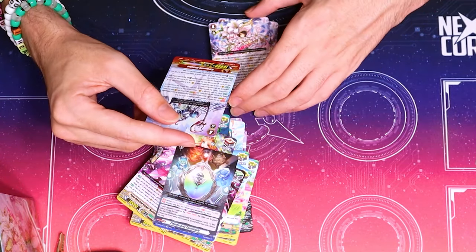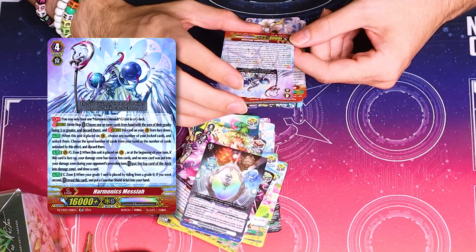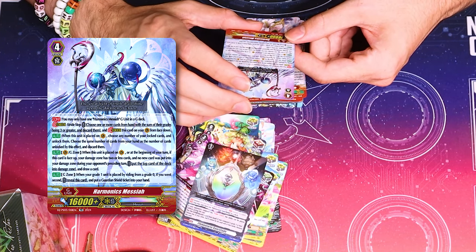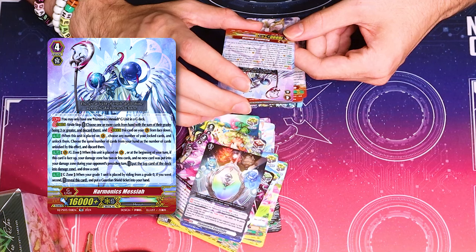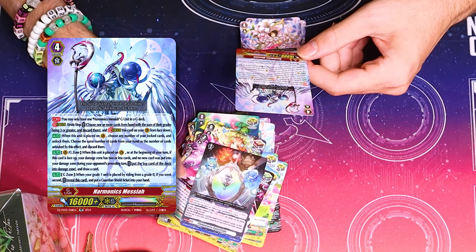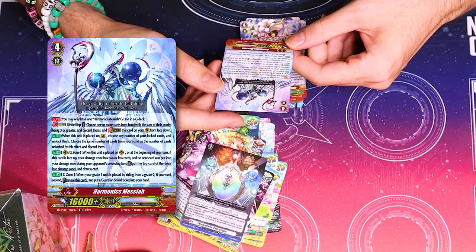Harmonix. Oh, I get to read a Yu-Gi-Oh length novel. You can only have one of it in the G-Zone — I'm going to say that's normal Stride rules. On place, unlock anything you want, but Discard the same amount. Man, if only this existed when G-Era was a thing, that would have been cool.